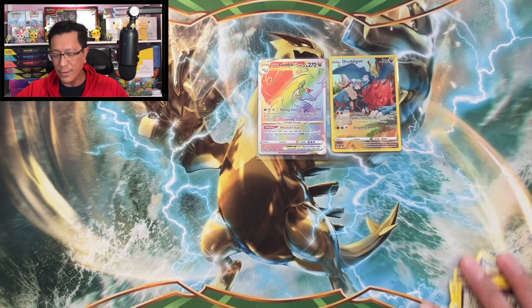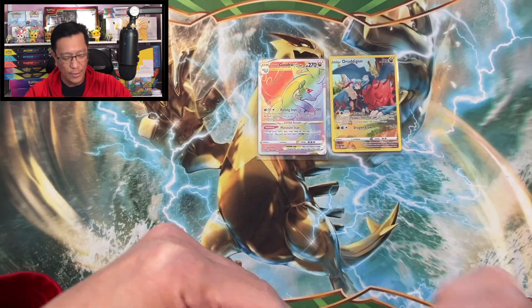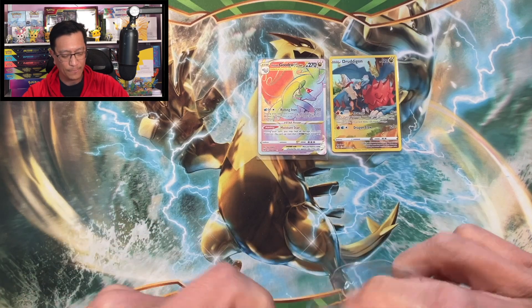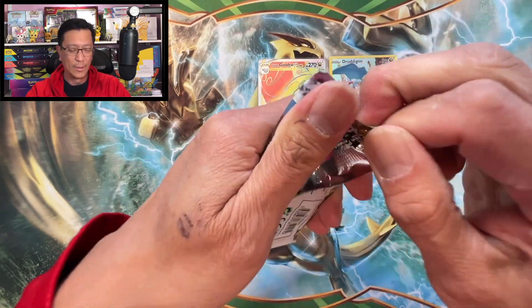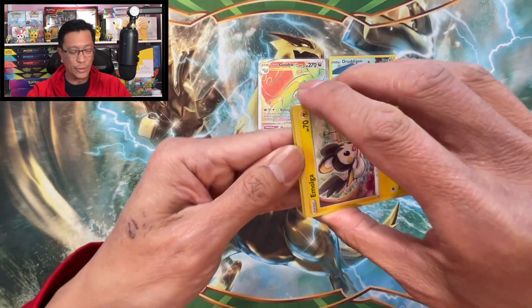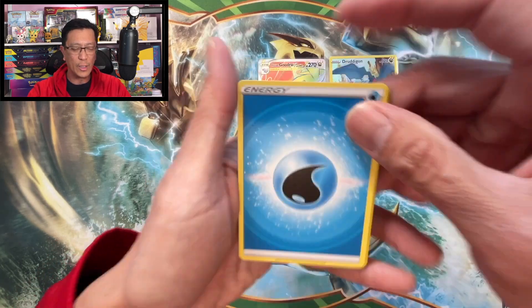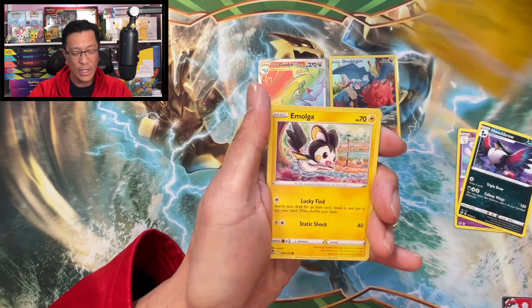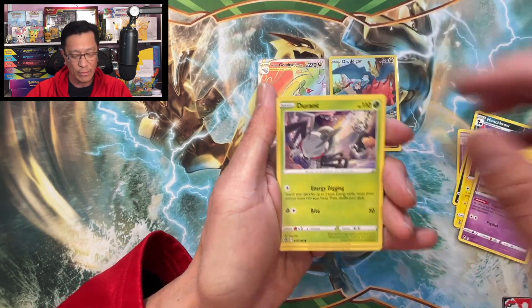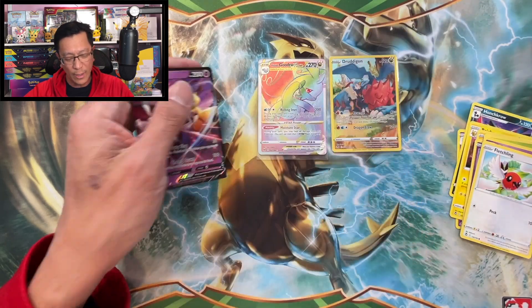Armaldo non-holo. We are down to our last four blister packs. So excited for Scarlet and Violet, guys! Make sure to hit your notification bell because I will be opening a booster box of Scarlet and Violet and more Scarlet and Violet products once they get released. Rotom, Fletchling, Ditto, Claydol, Claydol reverse holo, Mew V — last three packs to go.